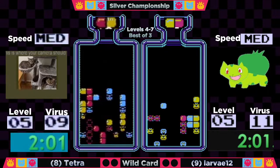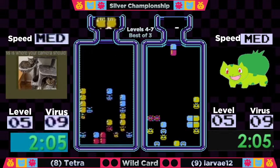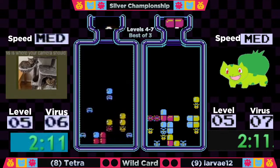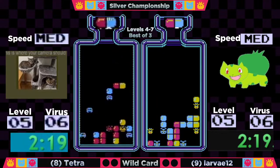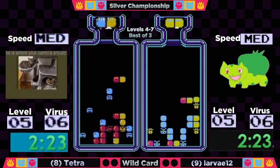Don't let the fact that these players are in silver fool you — they are all still very capable players of the game, and not to be trifled with. If you're an average player, chances are they might beat you. So don't let the silver ranking fool you. It looks like Larva is trying to get into the lead, setting up for possibly a drop play.